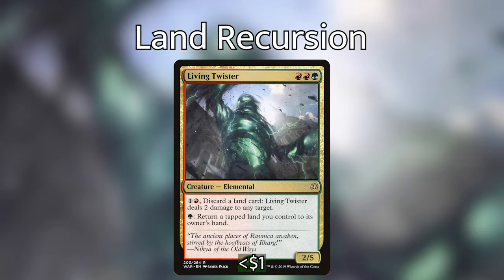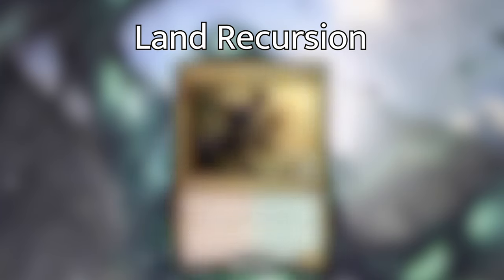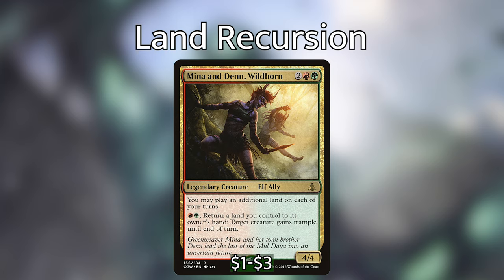First up we've got Living Twister — red red green for a 2/5 elemental. For 1 and a red, discard a land card: Living Twister deals 2 damage to any target. And for 1 green, return a tapped land you control to its owner's hand. Mina and Denn, Wildborn is 2 red green for a 4/4 legendary creature elf ally. You may play an additional land on each of your turns. And for red green, return a land you control to its owner's hand; target creature gains trample until end of turn. Since we can play multiple lands with Mina and Denn, we can get multiple land triggers if we have the mana for it.